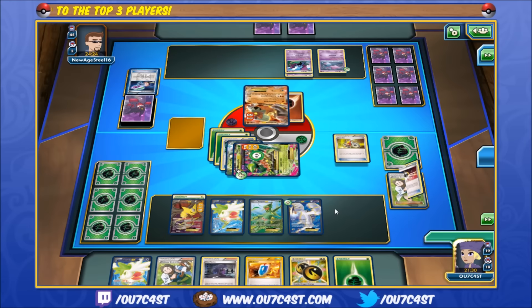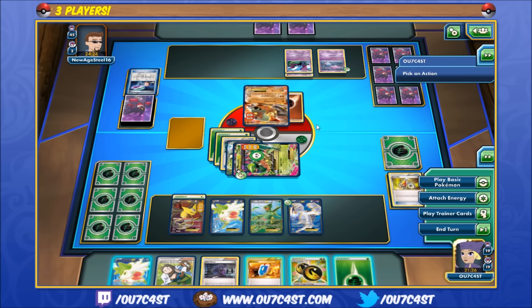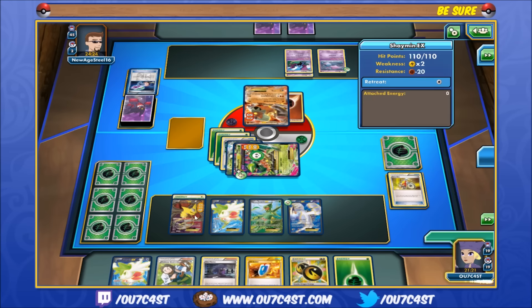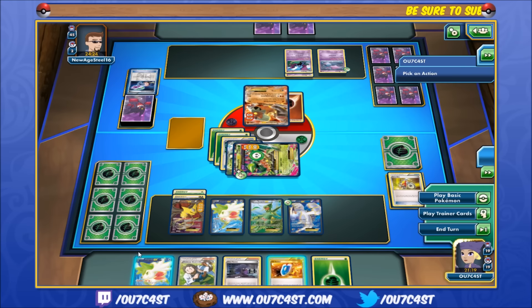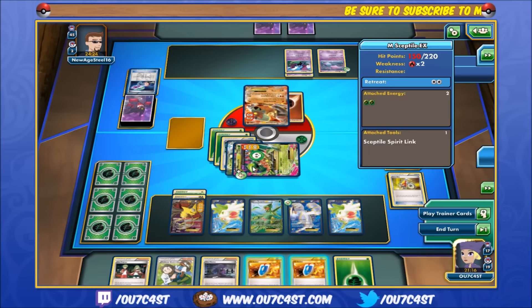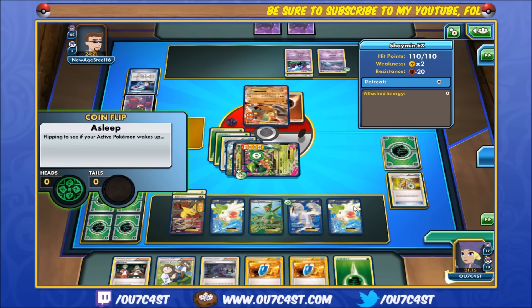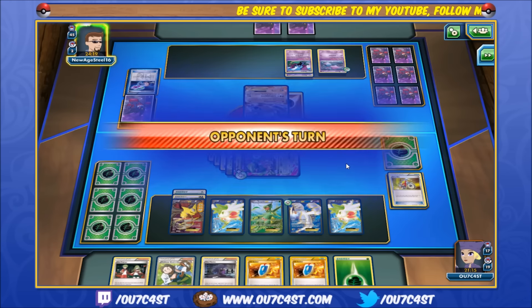We'll get to Hex. Let's build him back up, get a couple cards. Alright, another VS Seeker — nice. We'll just have to skip our turn here since we're sleeping. Still sleeping, he's in a coma.